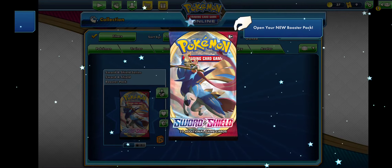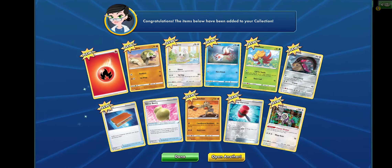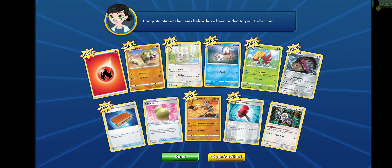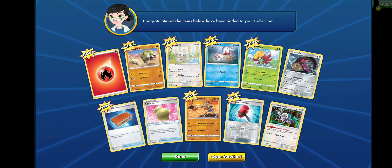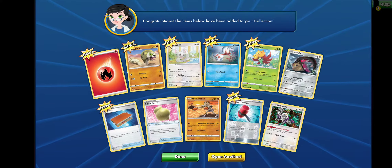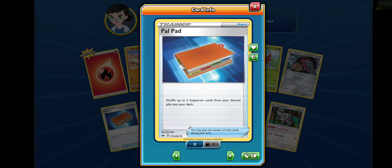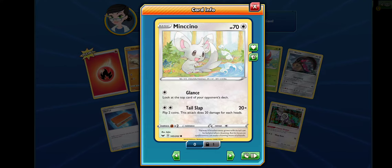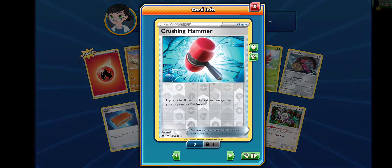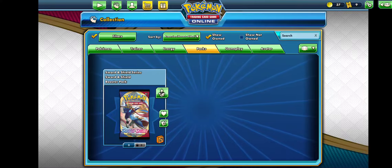Let's open our next one. We got a Rangaroo, which isn't bad. There's a Mawaw — that's cool. I've been thinking about building a Steel-type deck or a Fighting-type deck, which Hitmonchan would be decent for. We got a Silicobra, which I remember from the Sword and Shield games. There's a lot of new stuff here. This cute little guy — Mencino. And our Crushing Hammer, which is our Reverse Holo — it takes away one special energy from your opponent.